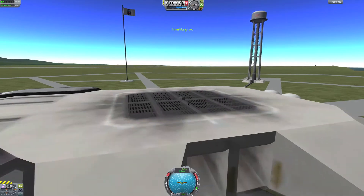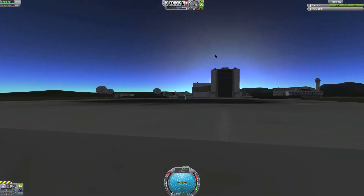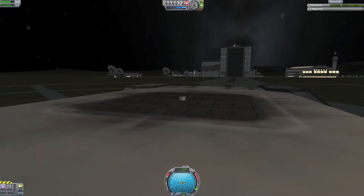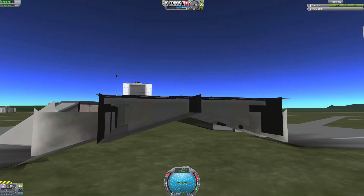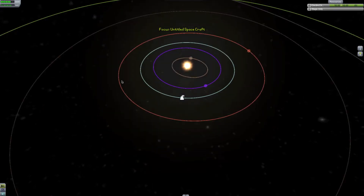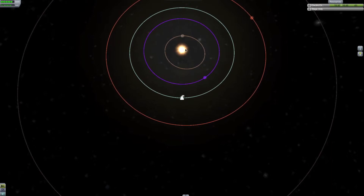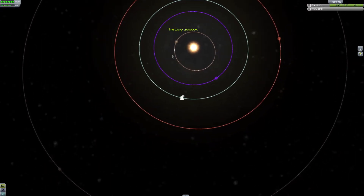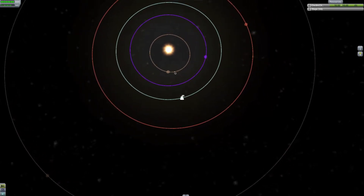I can speed it up a thousand times. Since we're in orbit we can't speed up very fast. I really like how I can just watch this spin around — are they aiming at my satellites or something? If I look out here, Kerbin is barely moving at a thousand times. If I do a hundred thousand times — that's the fastest you can go currently — Moho is moving pretty fast. You can see it's making multiple orbits.